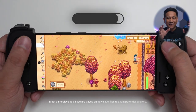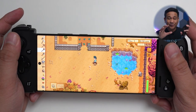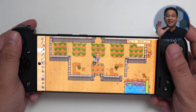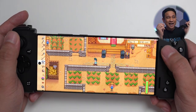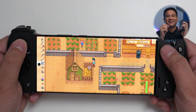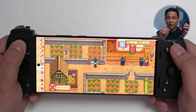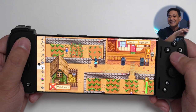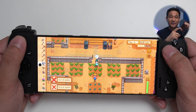Let's talk about the controller-supported games that I play on the Galaxy S22 Ultra. Let's start off with Stardew Valley. This is a classic favorite, and if you've been playing this on PC where this game was first launched, you can transfer your saved game to your Android device. What I did is I copied the folder of my specific save from Steam and transferred it into the Stardew Valley folder on this device.